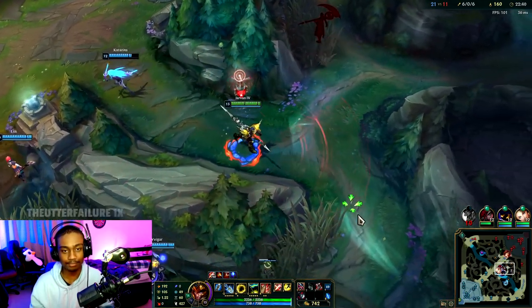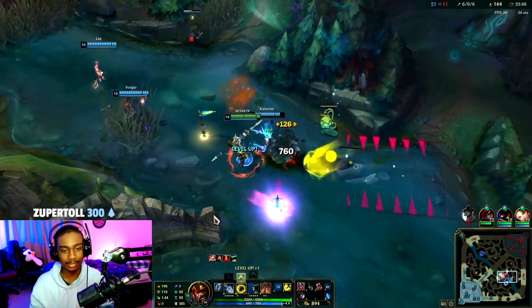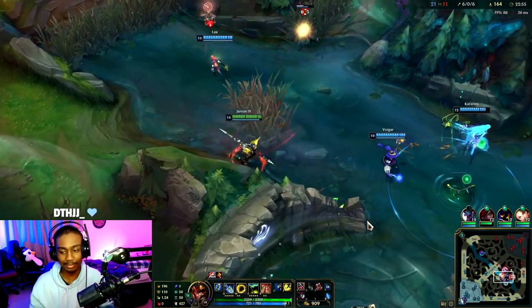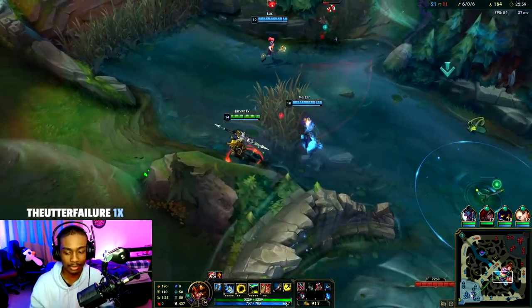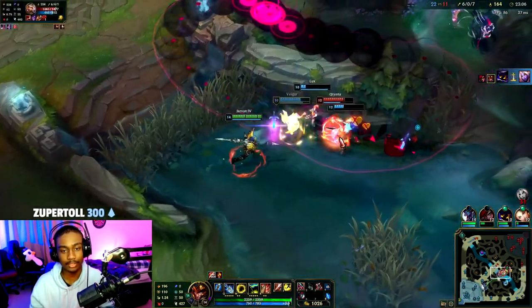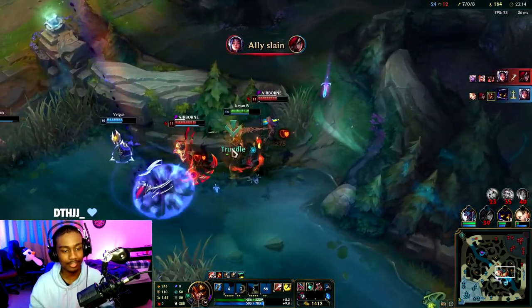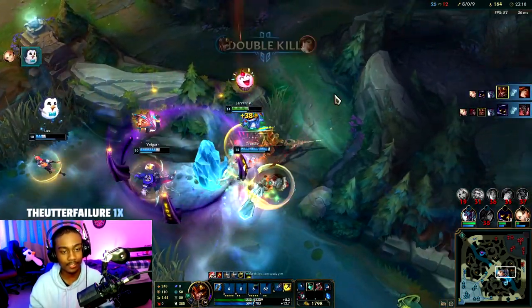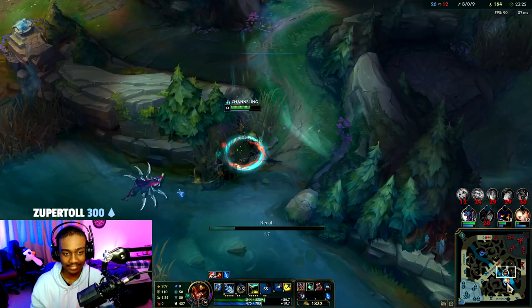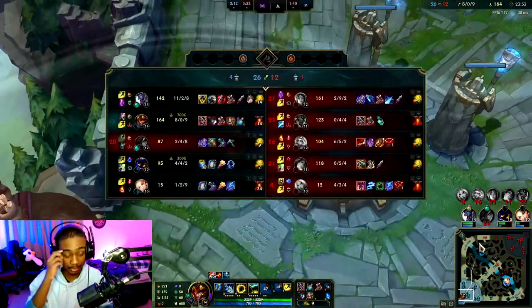There's Kane. This might be a 5v4 — we don't want to engage until Trundle comes. Nice, you actually got Soraka. Not bad. I have Gorerinker so I'm not going to die. Perfect — take that drag, team. I'll meet you at Baron. Just kidding, just take that. Then we can start building towards Death's Dance.